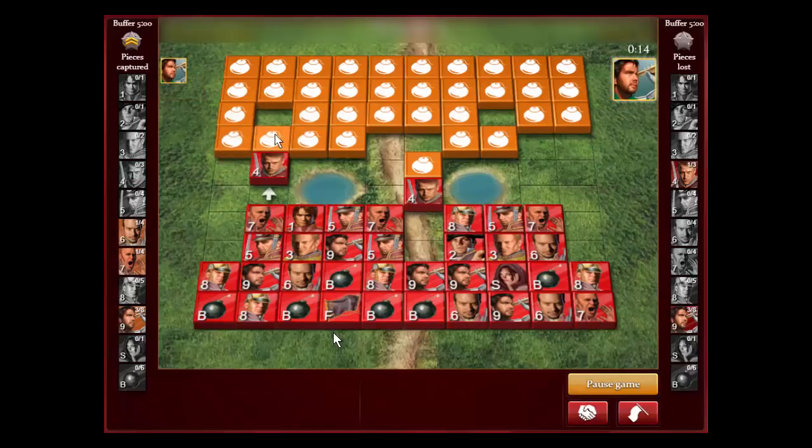We find a lieutenant — and there we go, we find a marshal. Now I can play a normal game and don't have to attack with the major anymore. Most top players would sacrifice two majors to find a marshal and general at the start of the game — that's definitely worth it. I'm up a lieutenant and sergeant. He's probably winning on pieces, but he doesn't know where my high pieces are, and I know where his.